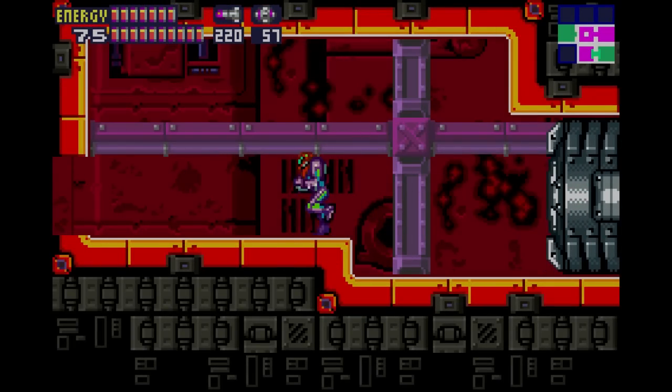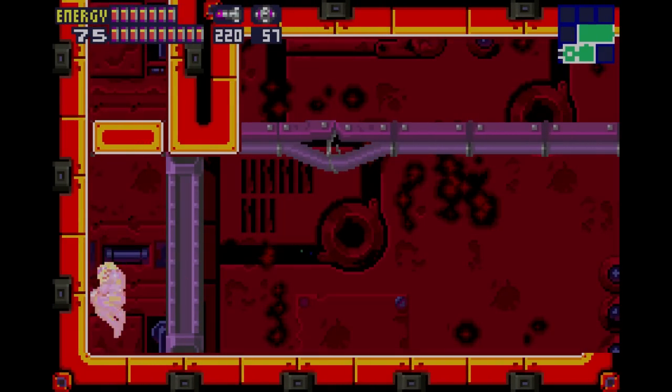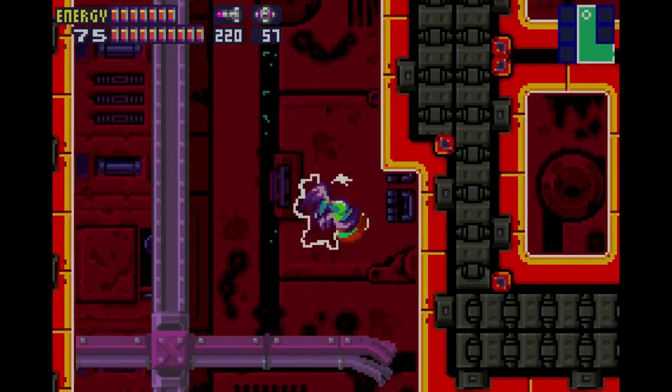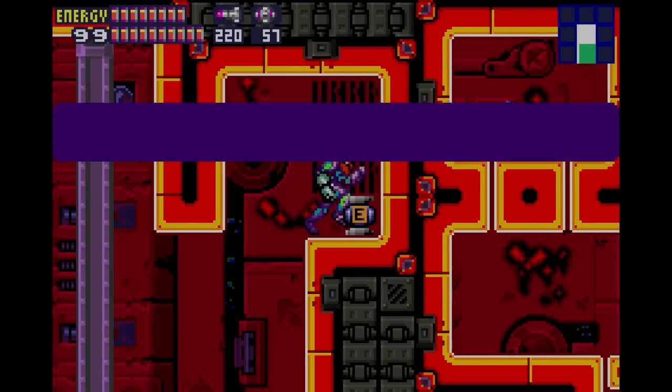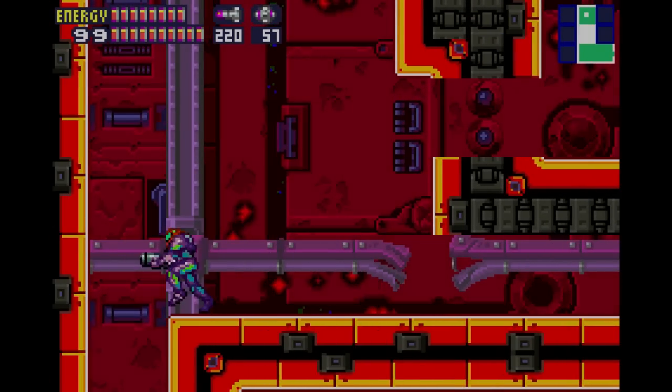We're going to backtrack a bit here because we need to make those blocks form again, and then get a shine spark here. This is supposed to be like an early game energy tank, but it doesn't make any sense to go out of your way here early in the game. It's much easier to get it now.